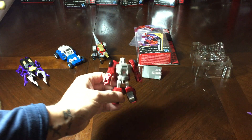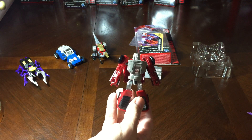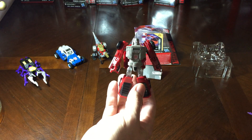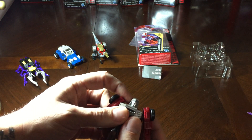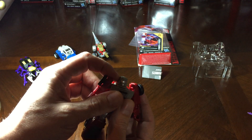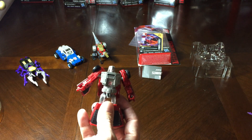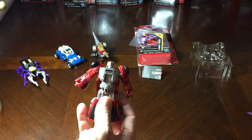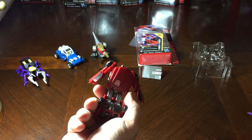Here is the figure itself — Windcharger, true to his G1 form. He is red with grey, with a little bit of silver in his face and blue eyes. His Autobot logo is a little bit bigger than the one on Slash, so I'm happy with that, and he's got one on his hood as well.